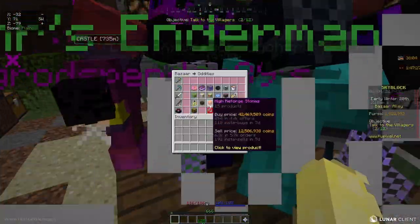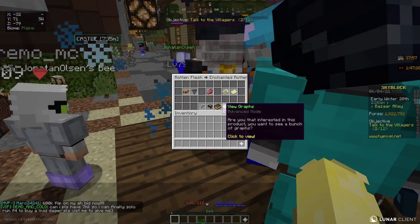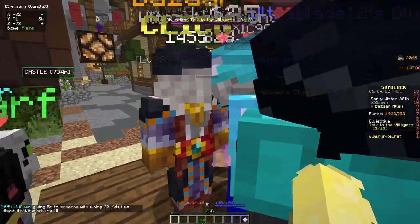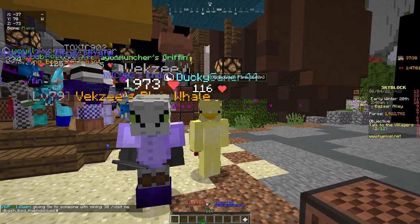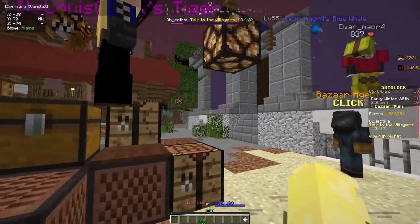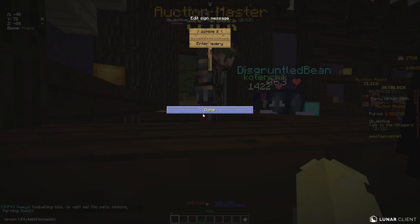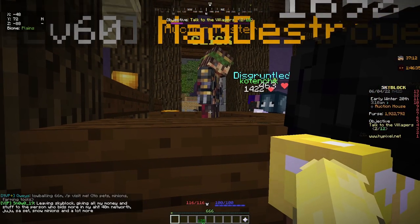So this first flip requires a collection, or you can get someone to craft it for you. Go into the combat section, click on Rotten Flesh, then Enchanted Rotten Flesh, and create a buy order for 512 enchanted rotten flesh — this will cost you around 381,000 coins. You'll also need one stick. The item you're crafting is the Zombie Sword, which requires Rotten Flesh Collection 7. In the auction house, search 'zombie sword' and it costs about 450,000 coins, so it's around 70,000 coins profit.